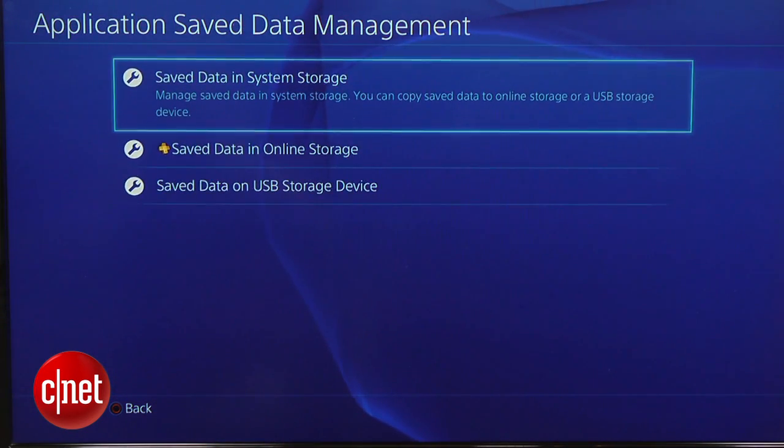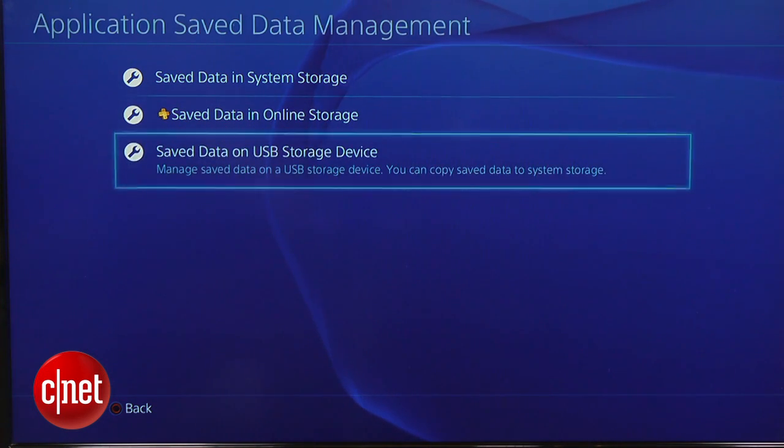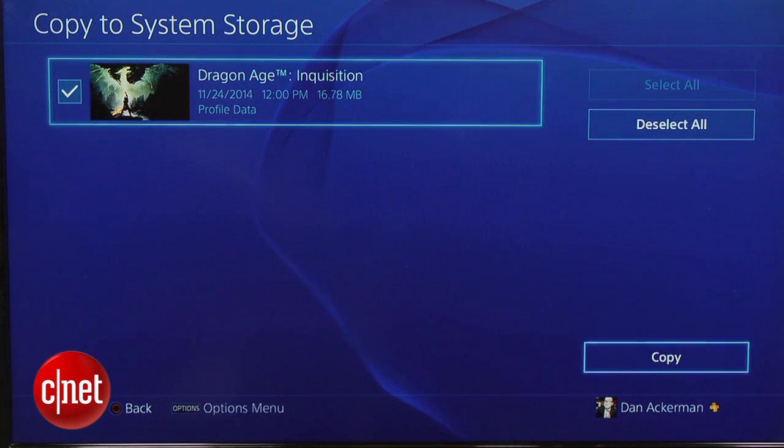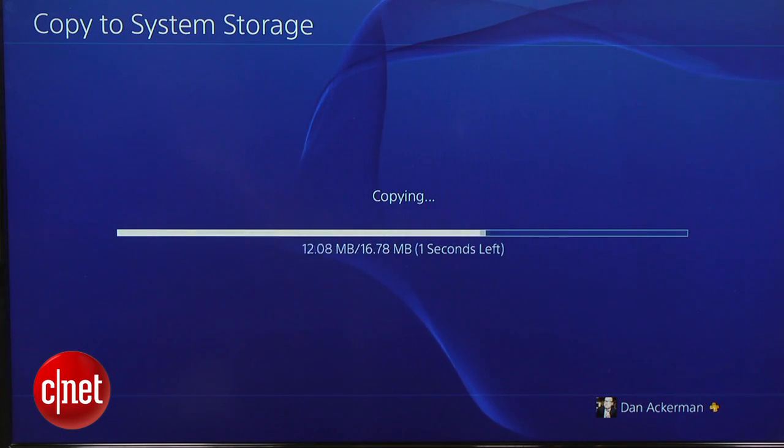If your data was on a USB stick, select Save Data on USB Storage Device, choose to copy the data to the system storage, and select the game data that you want to transfer over. It's as easy as that.